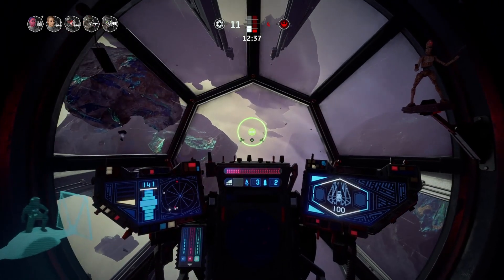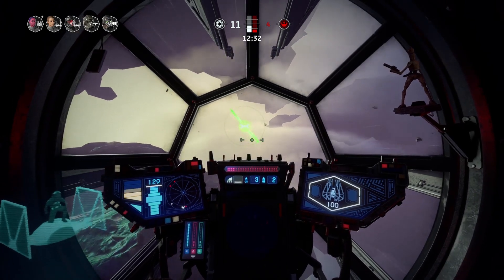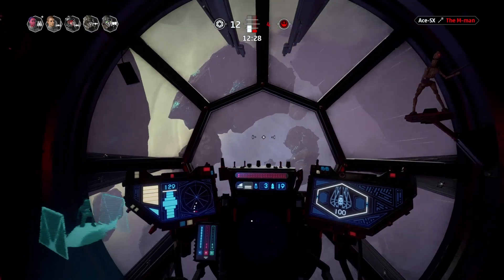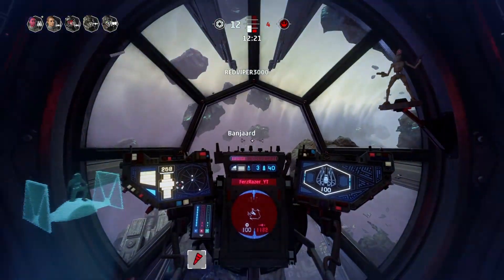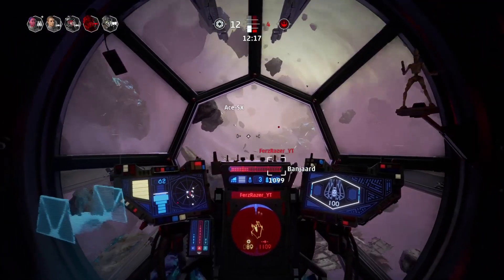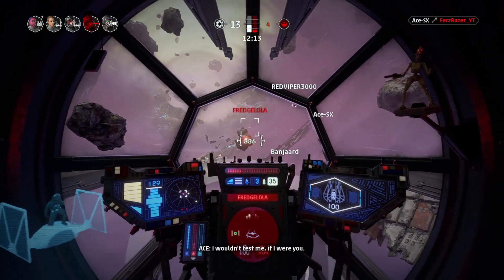That is my ultra-offensive TIE Defender build for Star Wars Squadrons. I'm really proud of this build more than all others I've worked on, mostly because I sat down, did the math, and figured out what would best negate certain debuffs and which buffs would complement them. This build is generally far better than the standard TIE Defender build, and I wouldn't be surprised if a lot of TIE Defender players just run this and nothing else.